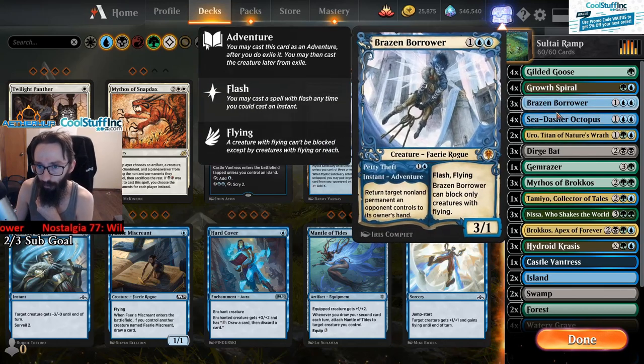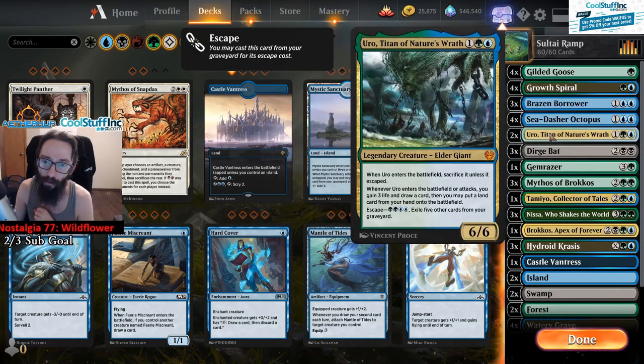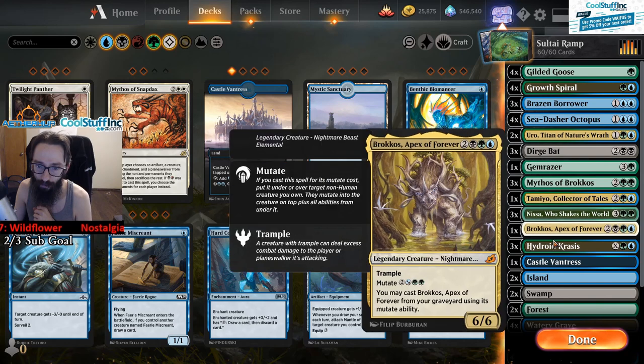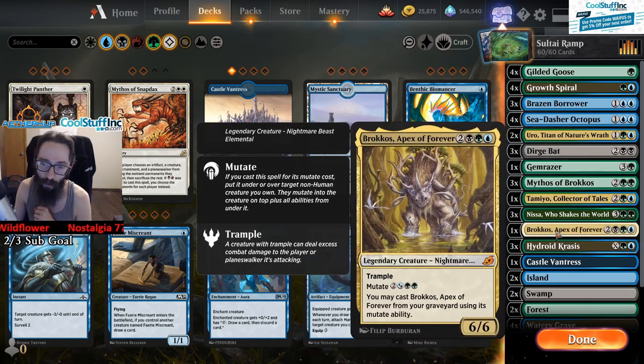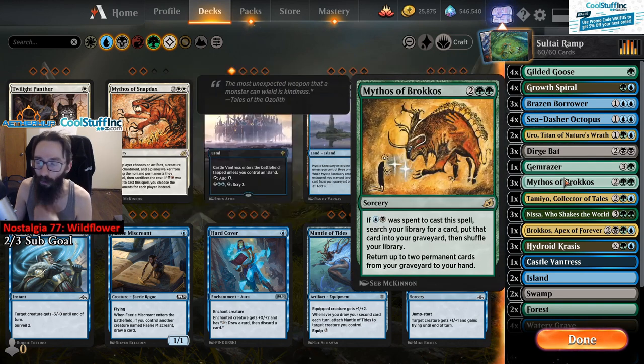Basically, you just want to get a card or two off of this before Bonecrusher hits, or whatever else happens to happen. You also ramp with Growth Spiral, Uro, and then you've got a lot of recursion with Mythos of Brokos. And then you have the good classic Nyssa plus Hydroid Crisis. We also run a lot of one-ofs here and there - we've got one Gem Razor which is Reach, Trample, Mutilate, stuff like this. We also have some gameplay as well - you probably saw the clip at the beginning. We'll go into the actual gameplay too, and I'll try to throw my analysis for those games in.